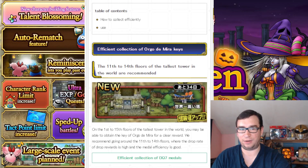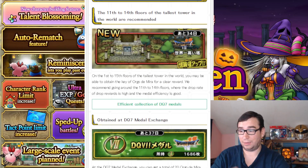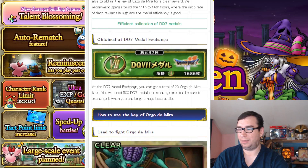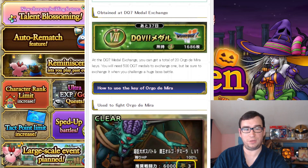A lot of these guides say to farm floors 11 to 14. I think there are drop things too, so this implies that they are not first-clear rewards — you can farm them. So get ready to fight this guy a lot. You'll be able to buy 20 of them in the event shop, and this one only costs three keys.